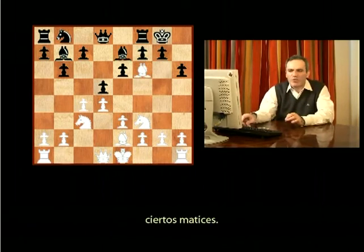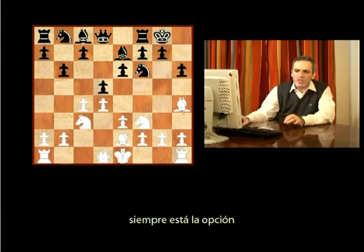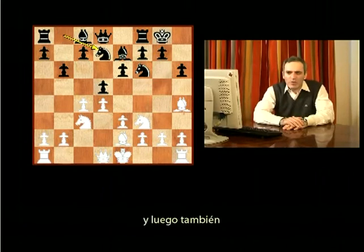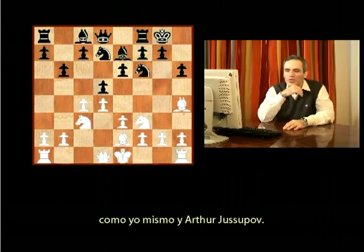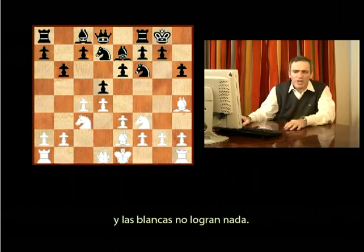You always have to remember about some nuances, because if you don't like this type of position when White takes on F6, there's always an option to play Nd7 instead. I played it once against Karpov and also at least once more against Topalov in rapid chess in 1998. The idea was first introduced by Efim Geller — he won a very nice game against Alexander Belovsky in the 1979 Soviet Championship, where 55-year-old Geller won very convincingly. Nd7 prevents Bxf6 because now Nd7 recaptures on F6 and White achieves nothing.